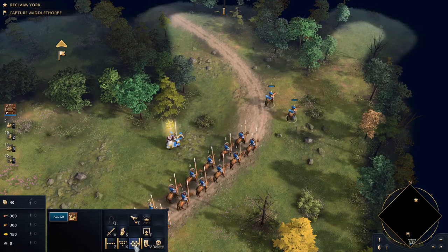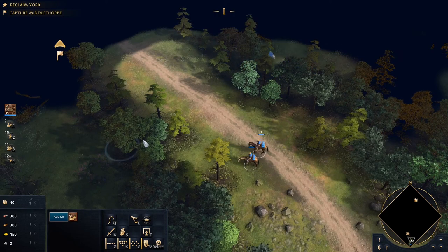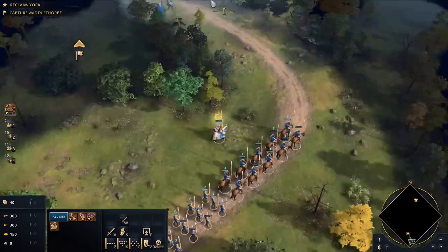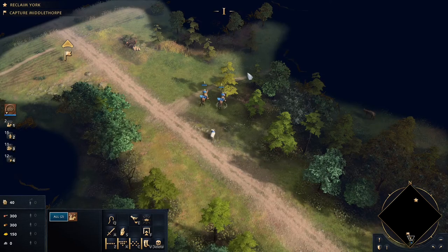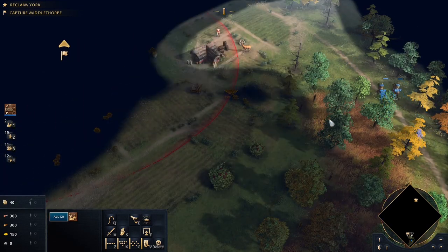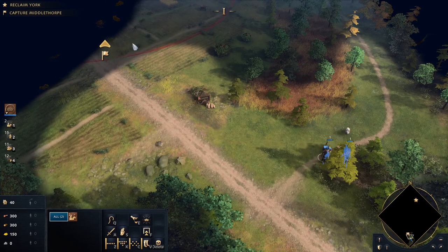Let's see what we're dealing with, check if anybody's hiding. Looks like we've got their own scout, so we need to move. We've got some archers up there. Let's see what's down here — nobody hiding in the trees. Some infantry.